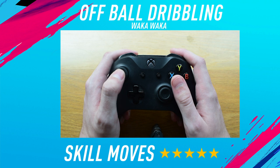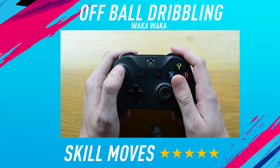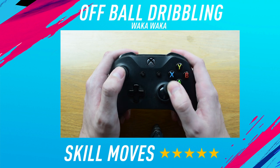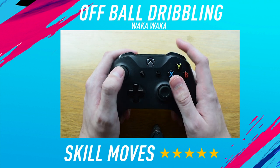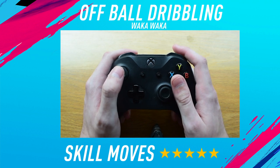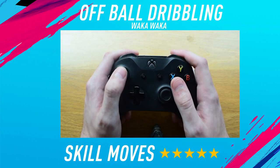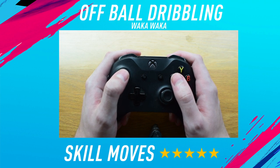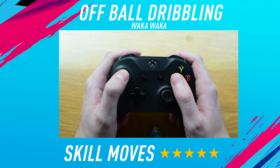Then flick the left stick to the left at the end. Here's what the combo looks like in a match: hold RB down, go one-two-three, round and flick. So RB down, one-two-three, round, flick — that's the speed you'd do it in a game. Now I'm going to show you a few in-game examples of the best places to perform this on the pitch.